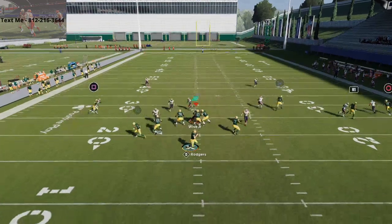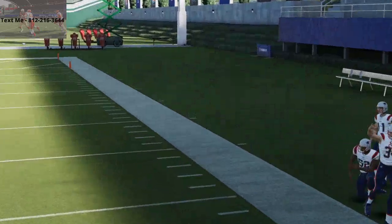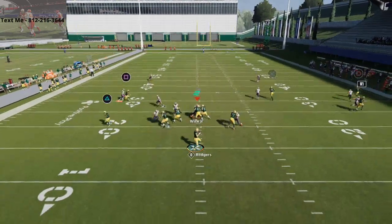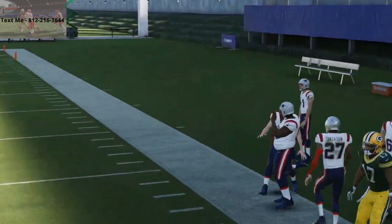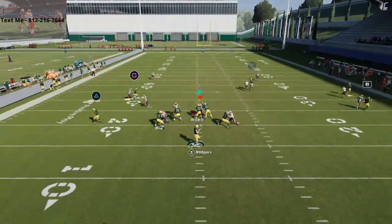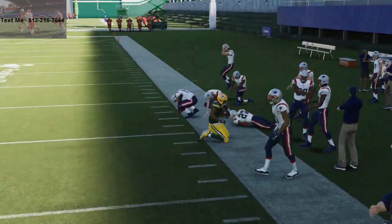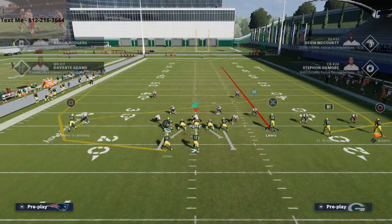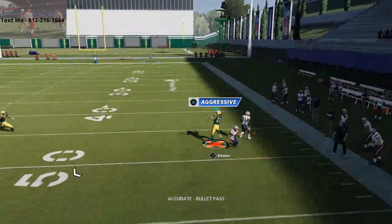As long as you don't get a high point inaccurate — and most of the time in game you're not going to get high point inaccurates as long as you wait for him to get a couple yards down the field. If you're consistently getting high point inaccurates, all you're gonna do is pass lead it hard to the right once he gets the step on the corner — about five to ten yards down the field — then throw it with a hard pass lead to the right.